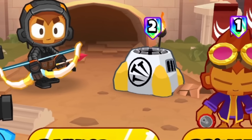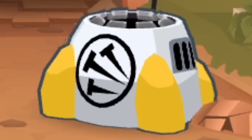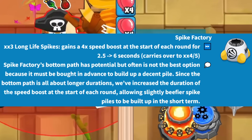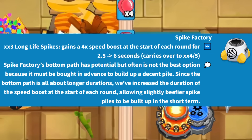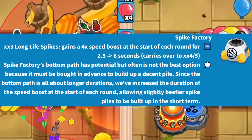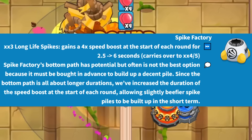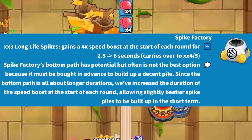The Spike Factory was buffed in the most recent update to BTD Battles 2, and here's exactly what was changed. The 003 Long Life Spikes gains a 4x speed boost at the start of each round, for 2.5 seconds — it used to be — to now 6 seconds, and this carries over to the 004 and 005 Perma Spike. Ninja Kiwi explained: Spike Factory's bottom path has potential, but often is not the best option, because it must be bought in advance to build up a decent pile. Since the bottom path is all about longer durations, they've increased the duration of the speed boost at the start of each round, allowing slightly beefier Spike Piles to be built up in the short term.